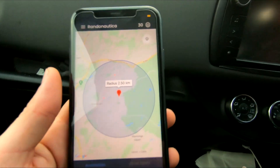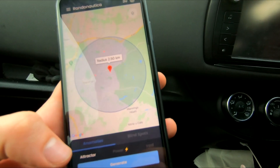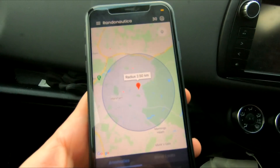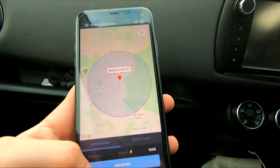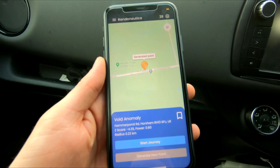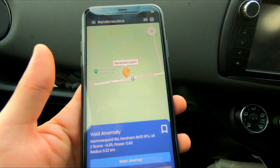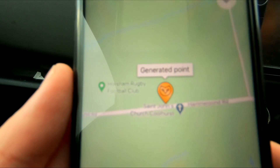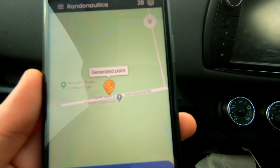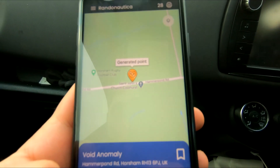We've increased the radius by 0.5. Because I can't find anything, so maybe I'm not here thinking hard enough. Let's go and try again. Do a void. Okay, I've got a pin. Horsham Rugby Football Club. Okay. Church. Let's go and see what we can find.